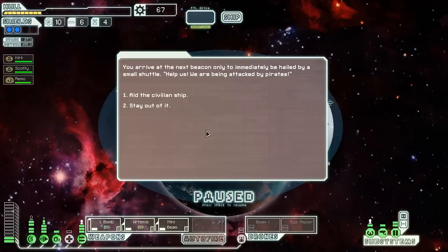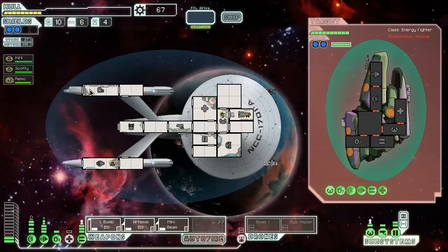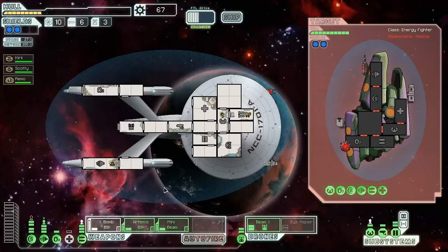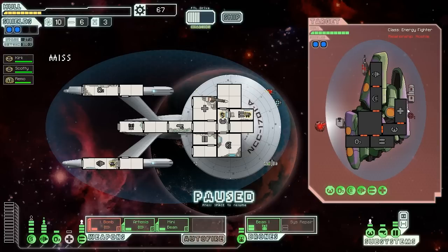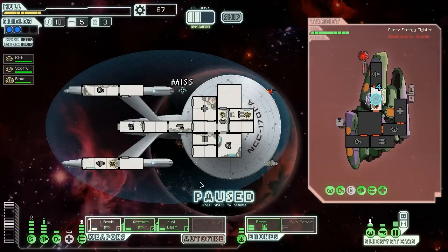Civilian ship attacked by pirates — let's help out. It's an energy bomber, or energy fighters — they're almost the same. The good news is the beam drone is very strong against those things. The bad news is they have a giant missile launcher and some kind of bomb teleporter. That's a burst laser mark 2 and a big missile launcher. Nice dodging — dodge the missile! Good job Kirk. Come on ion bomb, hit those shields and we're good. We've dodged every shot so far. Mini beam — I can hit four systems, that'll work. Turning auto-fire back on.